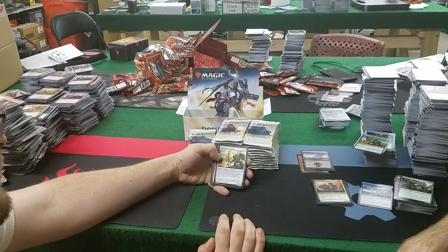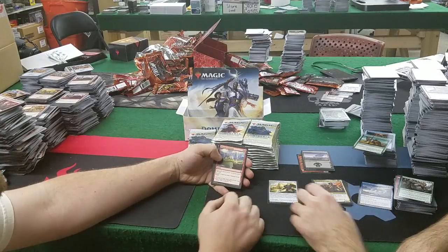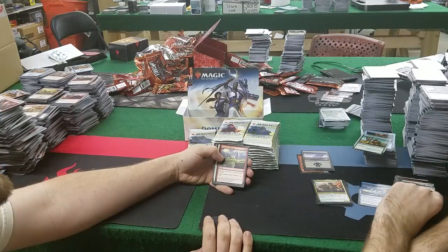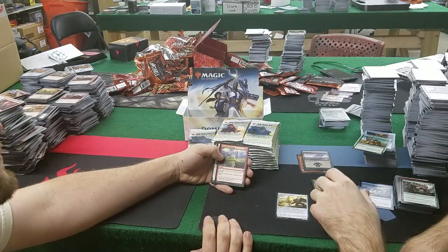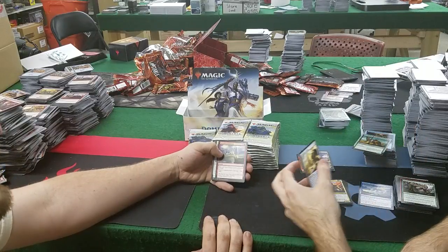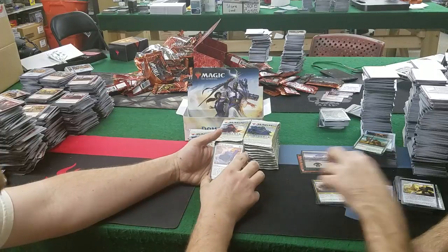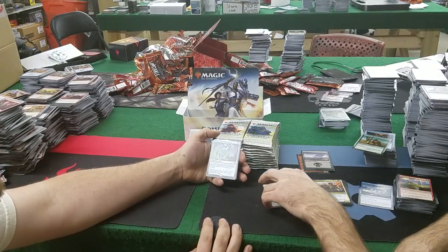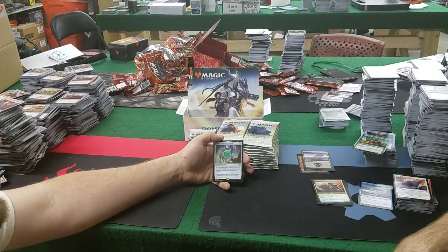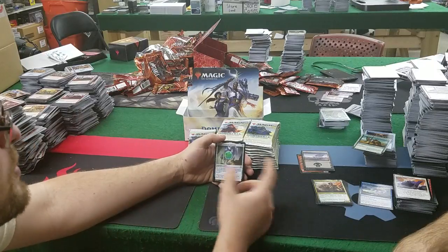Guardian of Koilos: 5 mana for a 4/4 artifact creature construct — when it enters, you may return another target historic permanent you control to its owner's hand. Bring your saga back and recast it if you don't want the ultimate yet. Wizard's Lightning: 2 and a red, costs 2 less if you control a wizard — becomes a Lightning Bolt if you have a wizard. Board the Weatherlight: look at top 5 cards, reveal a historic card from among them into your hand. Thran Temporal Gateway: 4 mana, then 4 and tap — put a historic permanent from your hand onto the battlefield, basically Quicksilver Amulet but for historic rather than any creature.